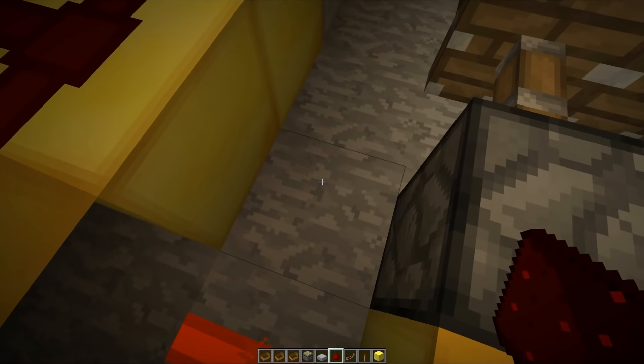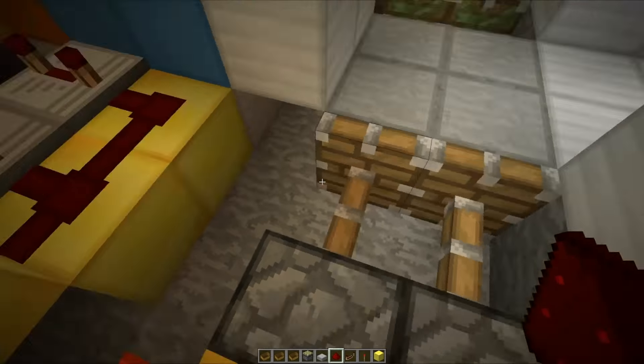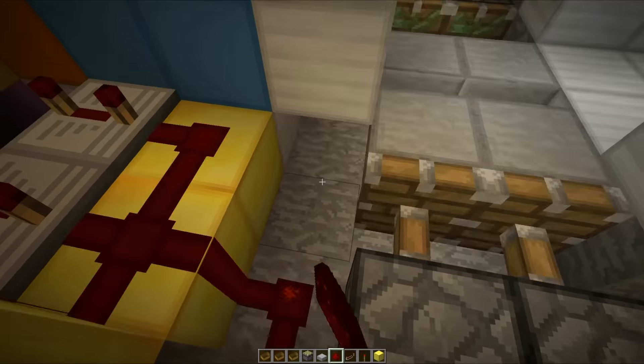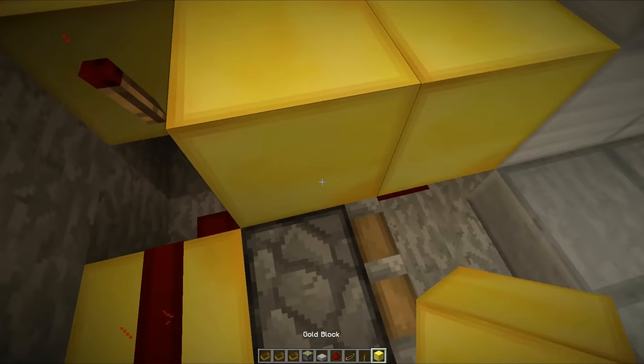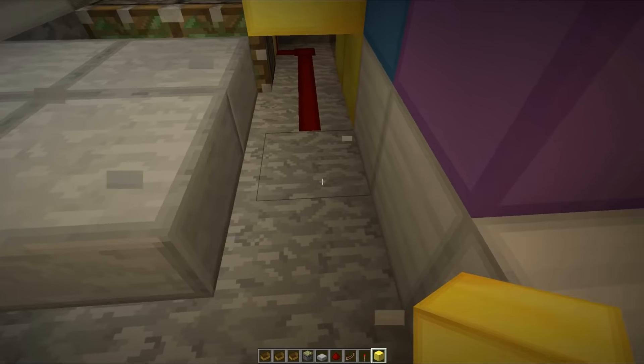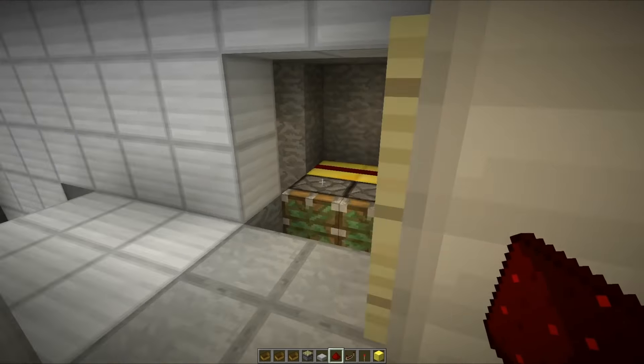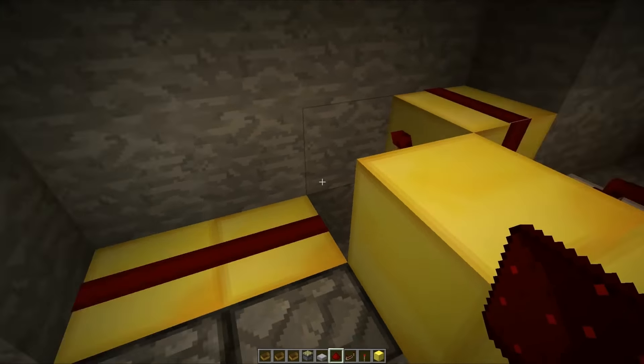We will also run some redstone. We're in a bit of a sticky wicket here, because if we run it along like that... there we go. We'll run it along underneath. Hopefully it doesn't run into any power source blocks or anything like that. I think I've just burnt out that torch — we'll replace that real quick.